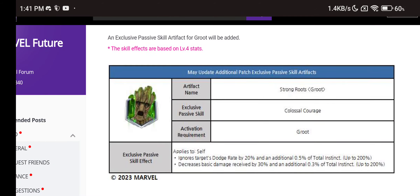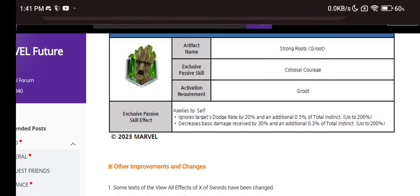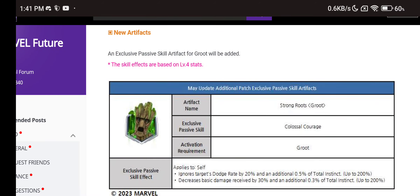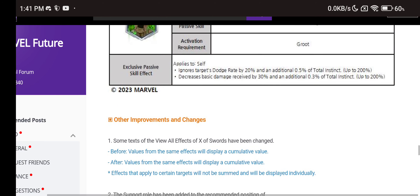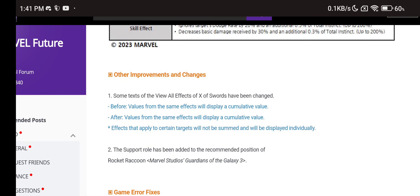New Groot artifact: ignore target dodge rate — it's a PvP artifact with some PvE value thanks to the ignore dodge. Gamora's artifact is already in the game. Sadly, Gamora's artifact does not work in ABX or ABL because it only works for allies when HP goes below 50%, and in ABX and ABL, Surtr and Beast never drop below 50% HP. That's a big bummer.